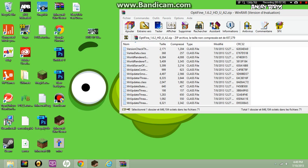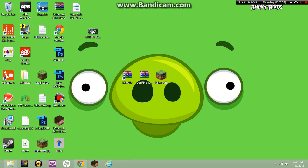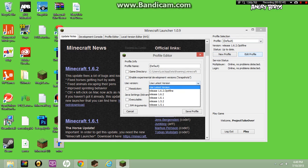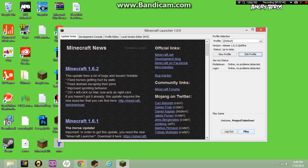Now you're pretty much done with the file stuff. Head to the Minecraft launcher — you'll see release.optifine. Go to edit profile, select the release, then press save profile and play.